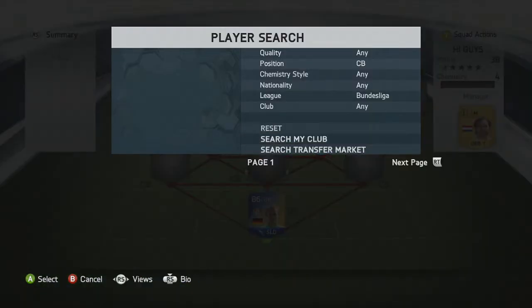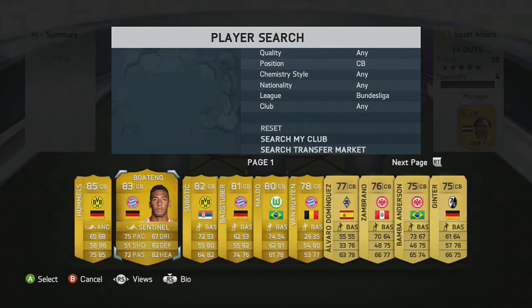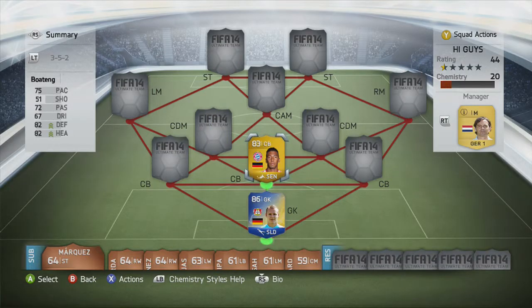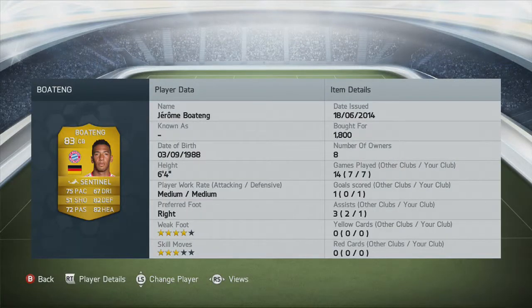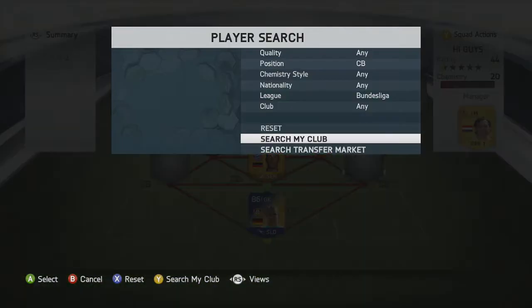The next player we have is Boateng in the central centre-back position. Such a good player — he wins so many headers for me. He's so good at winning headers in the box. That 6'4 height probably helps, along with the 82 heading. Such a good player.